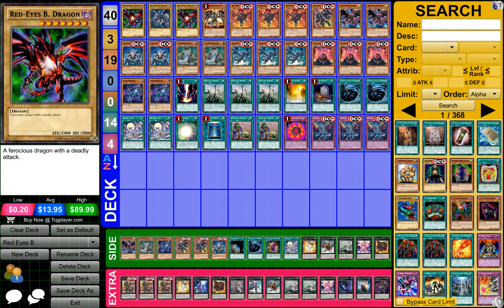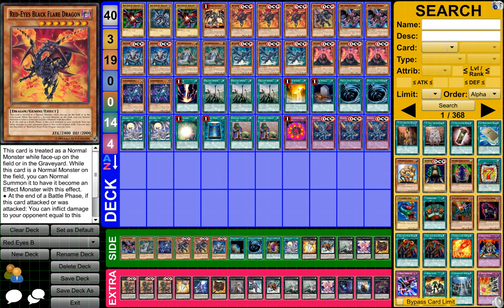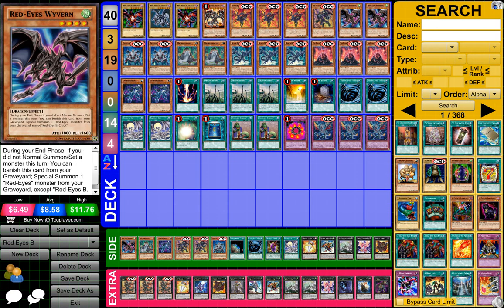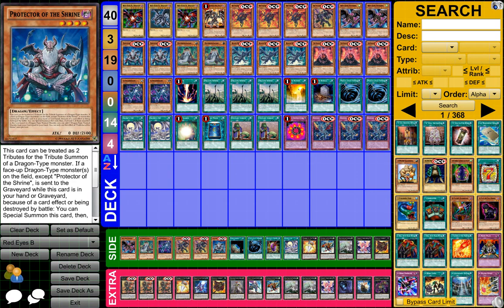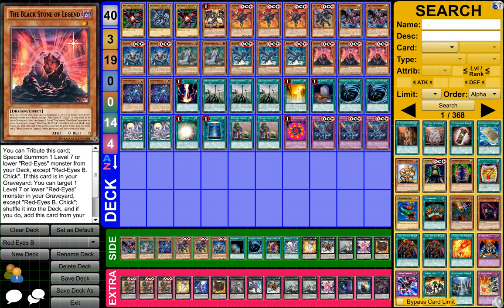So to start off, what we need is 3 Red-Eyes B Dragon, 1 Red-Eyes Darkness Metal Dragon, 3 Red-Eyes Black Flare Dragon, 1 Red-Eyes Archfiend of the Lightning, 2 Red-Eyes Worven, 2 Protector of the Shrine, 2 Mathematician, 3 Black Metal Dragon, and 3 The Black Stone of Legend.